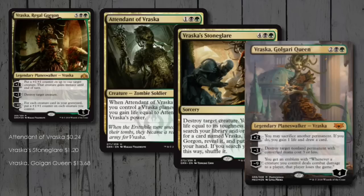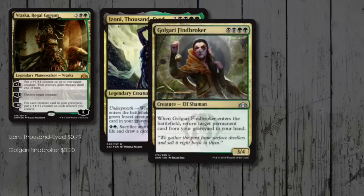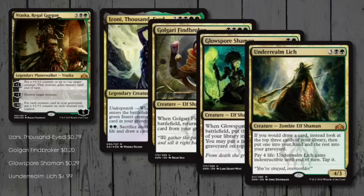I started by looking at the new Golgari cards from Guilds of Ravnica. Izoni, Thousand-Eyed came up first — when she enters play we get a token insect for each creature in our graveyard, and we can sack creatures to gain life and draw a card. Golgari Findbroker is a 3/4 who can bounce another creature from our graveyard to our hand. Glowspore Shaman mills ourselves for 3 cards, then can stack our library with a land. And Underrealm Lich also helps to load our graveyard for Undergrowth triggers. All of these creatures are great Golgari cards — and they're all Elves!